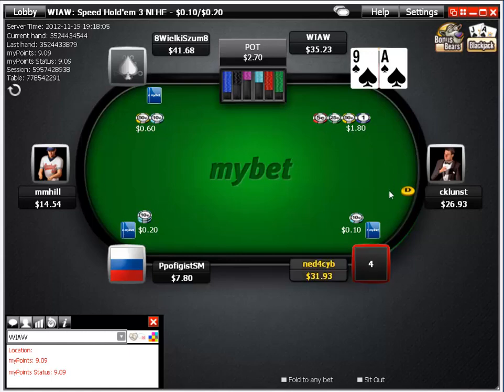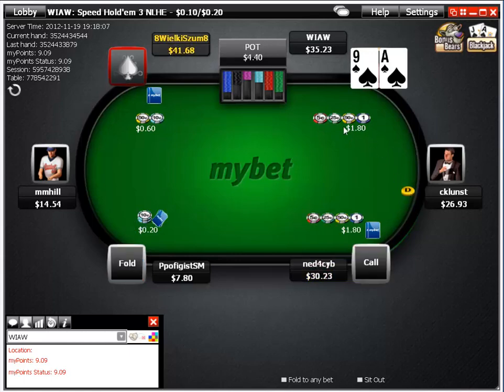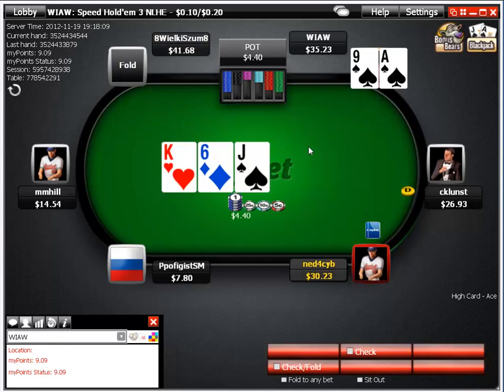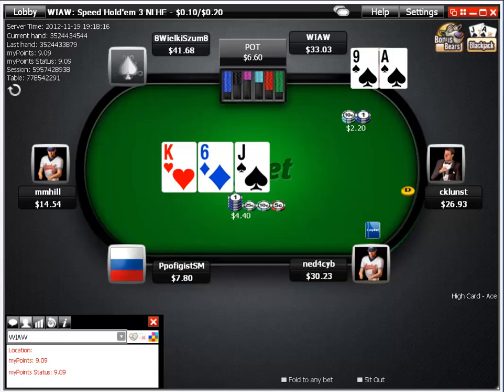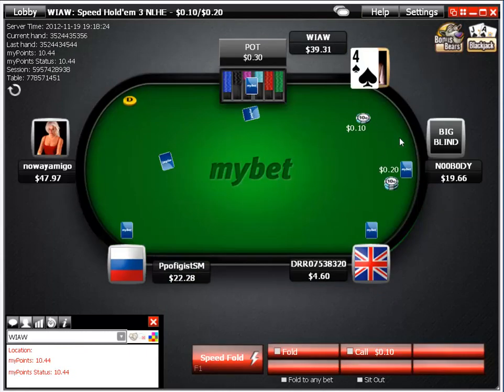We 3-bet here to steal the button, and we do — we get last position with our raise plus initiative. The flop is nonsense, he checks it, we represent the king with our c-bet and take it down with a complete whiff. That's the power of the c-bet in position.